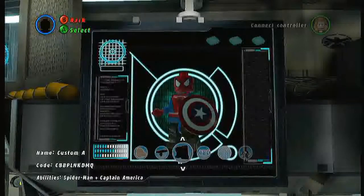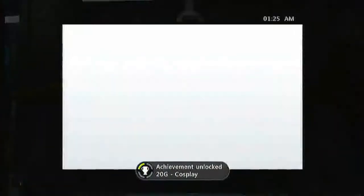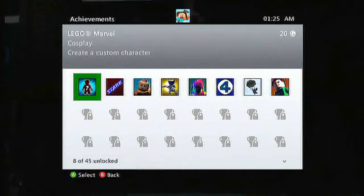I gotta go in and change it. Change his pants, and then the achievement pops. Pretty simple, that's all you have to do for that one. That's a really easy 20 gamerscore achievement — 20G is cool.